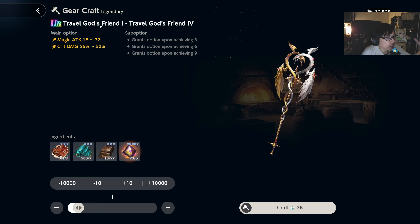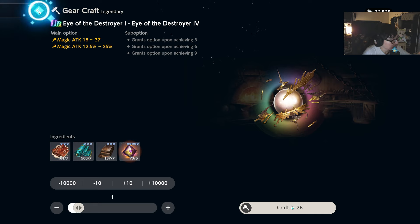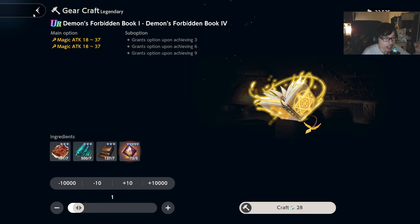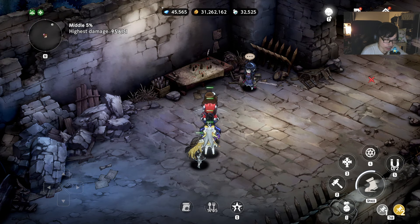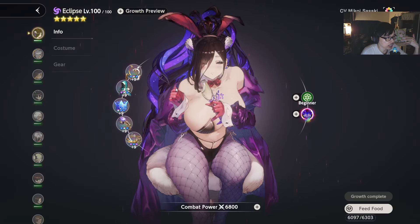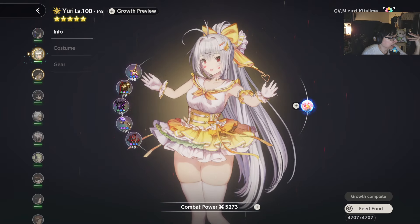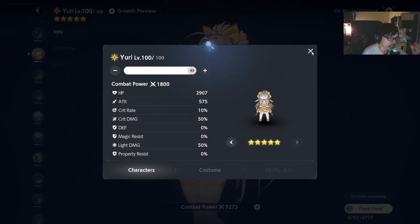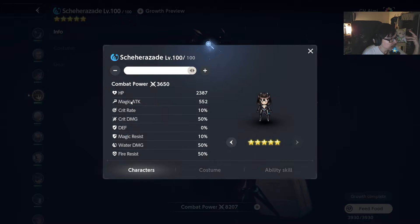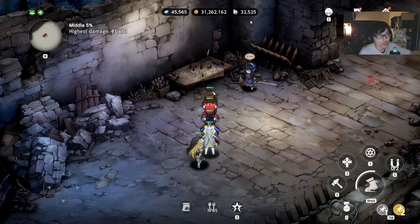For the magical weapon, it's the same concept: God's Fin gives magic attack flat and crit damage percentage; another gives magic attack flat and magic attack percentage; and the third gives both flat magic attack. So if a character uses magic attack, make sure you're giving them the magic weapon. To tell which type your character is, just click on their growth preview — if it says 'Attack,' it's physical; if it says 'Magic Attack' like Shirazad, give them the magic weapon.